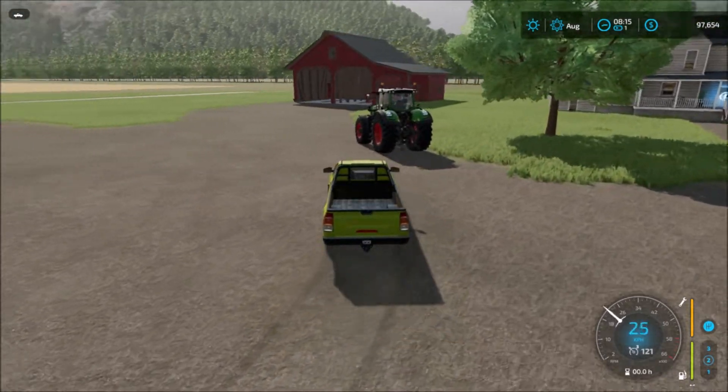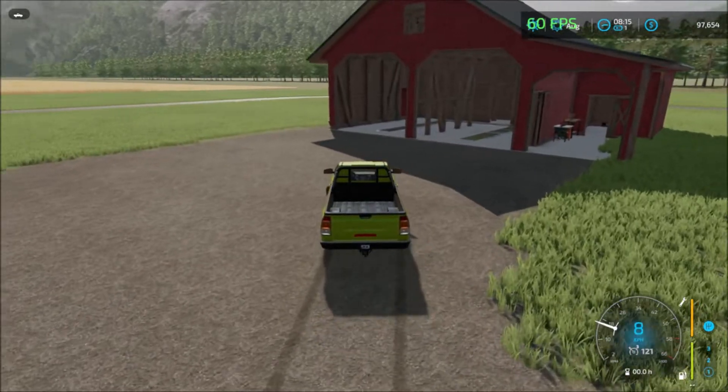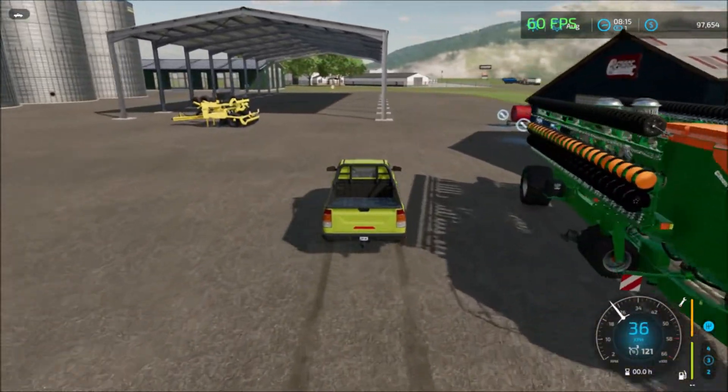Here we have the house and the garage. There's a parking shed here, and then some more parking sheds here, and another garage here.